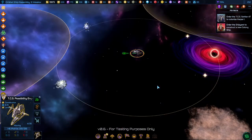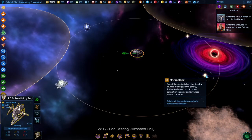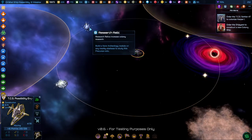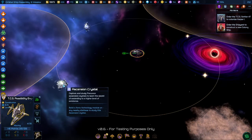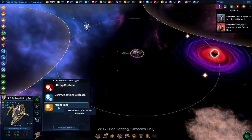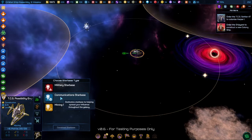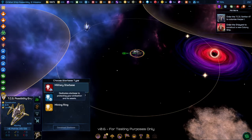Planning out how you want to build your Starbase is important. The mining option only shows up if resources are in range. These are Precursor Relics — you need a communications base for that, but they're just out of range. Of the three options, if you pick a mining base first, you can make a communications base later. But if you pick communications first, you can't make mining later.